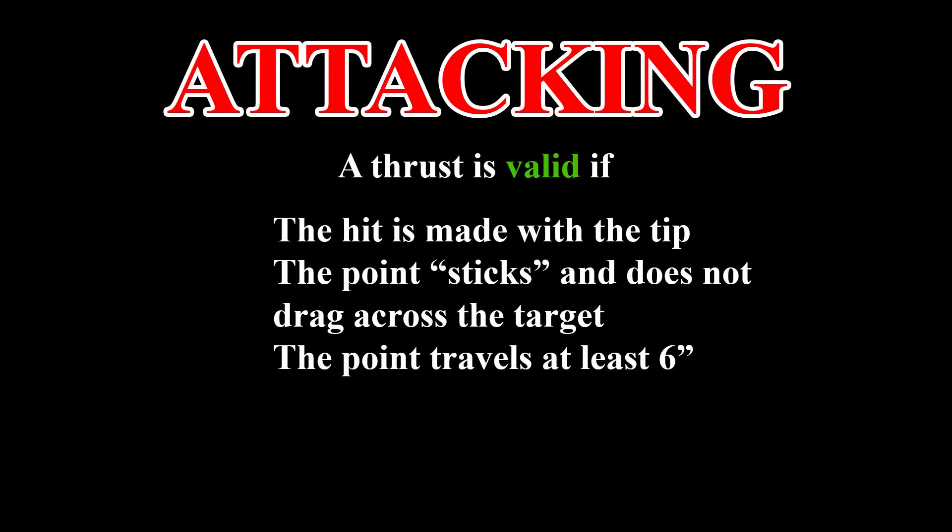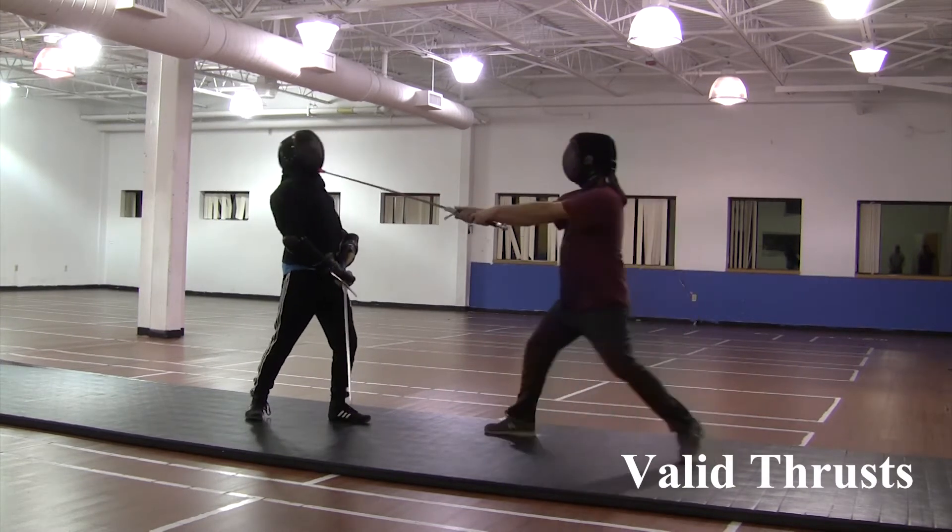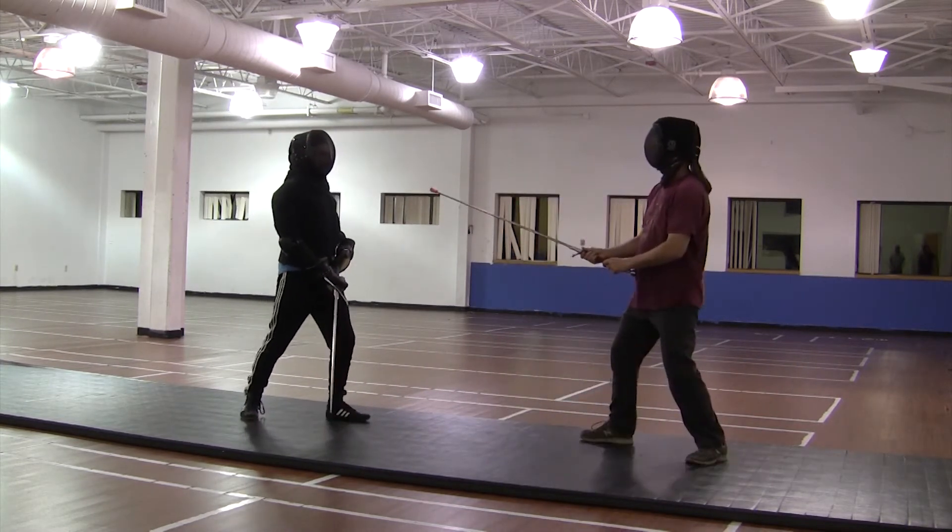A thrust is valid if the hit is made with the tip, that point sticks and does not drag across the target, and it travels at least 6 inches prior to contact. These are valid thrusts. Notice both the travel and intent with which the hit is made.